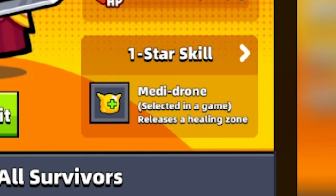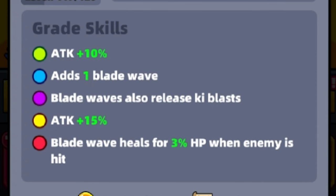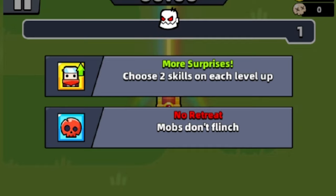Catnip has an exclusive skill called Medidrone that releases a healing zone around your survivor. Each time we stand inside that zone and heal, the Broad Waste Guard will release Radiation Pulses. In addition, we have equipped the Red Katana. The Red Katana has a legendary skill that says Blade Wave heals for 3% HP when enemy is hit. We're going to get a lot of Radiation Pulses going.